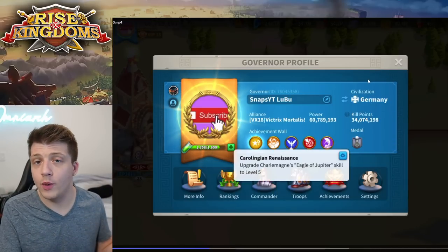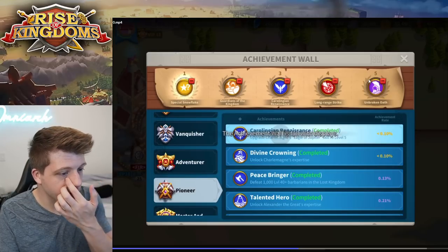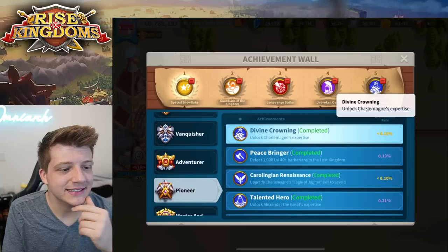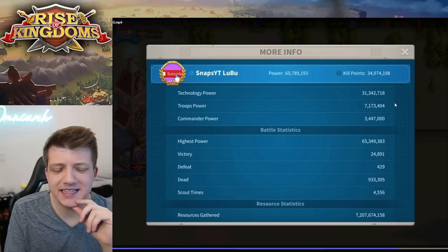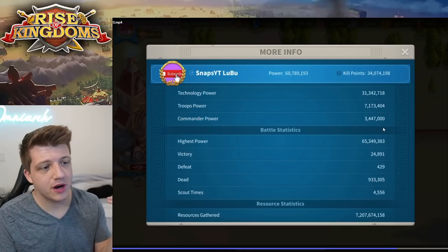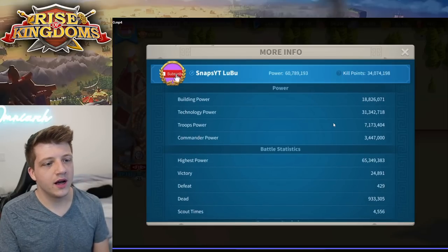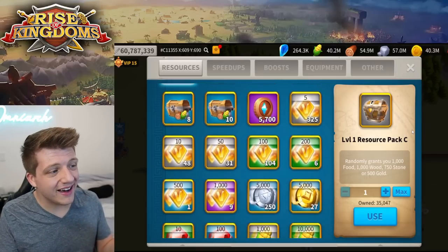You can see it is the Germany civilization, which I always recommend if you're a free-to-play player. Going through the achievement wall, there's Charlemagne's expertise achievement — that's depressing. Highest power ever was 65 million, so he did drop about 5 million power, probably in KvK. Pretty standard stuff for a 60 million power account.